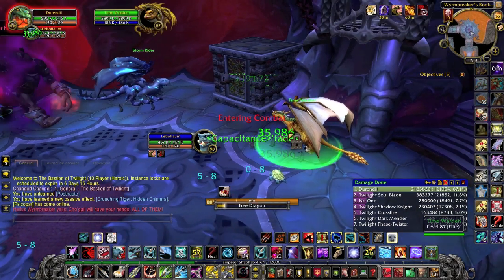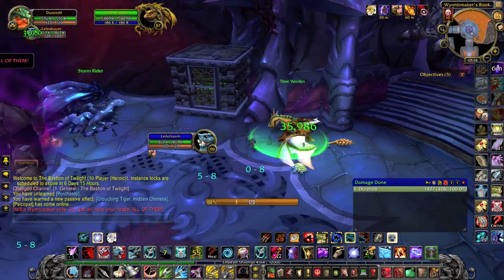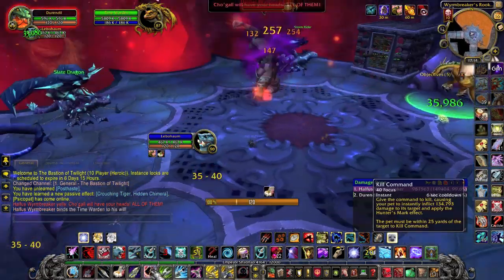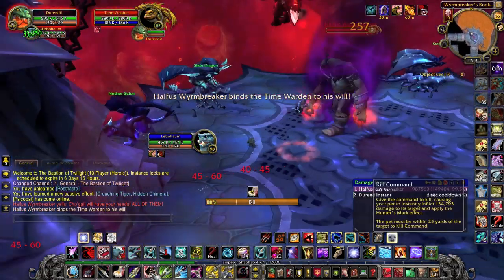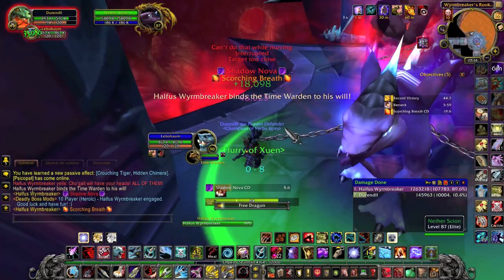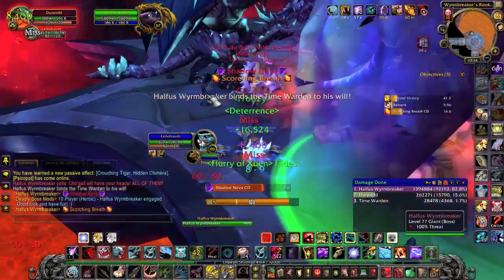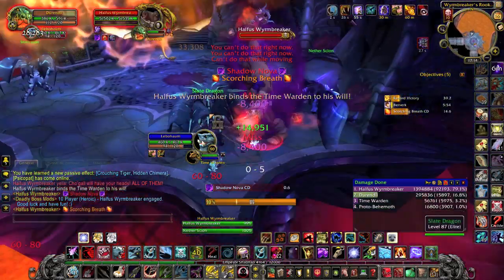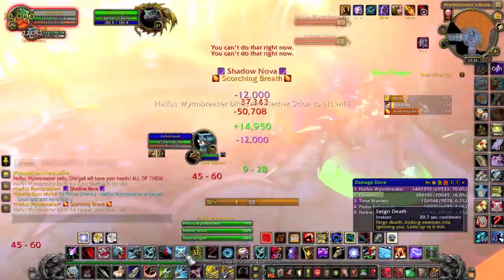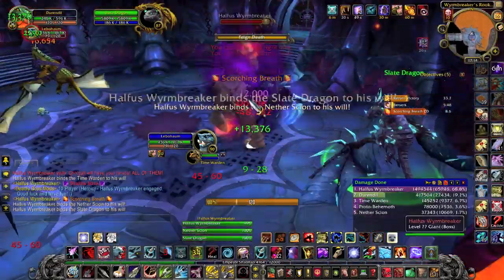First up is Halfus. In Heroic, the five dragons will be active and Halfus and his proto-behemoth will have all their abilities. You want to pull with Snake Trap and without misdirection to reduce the time the boss spends hitting your pet, since he has increased damage on pet.